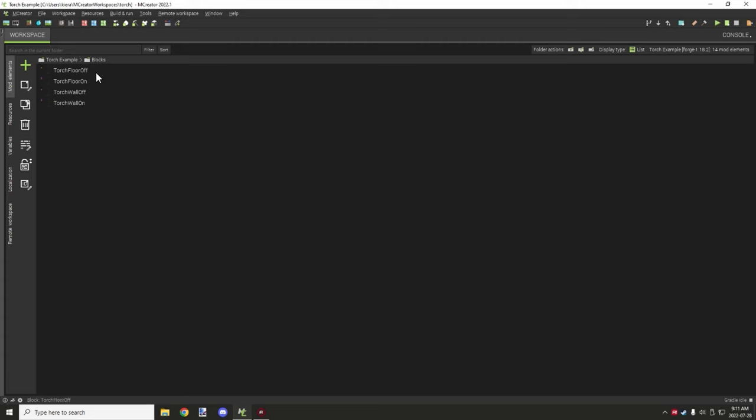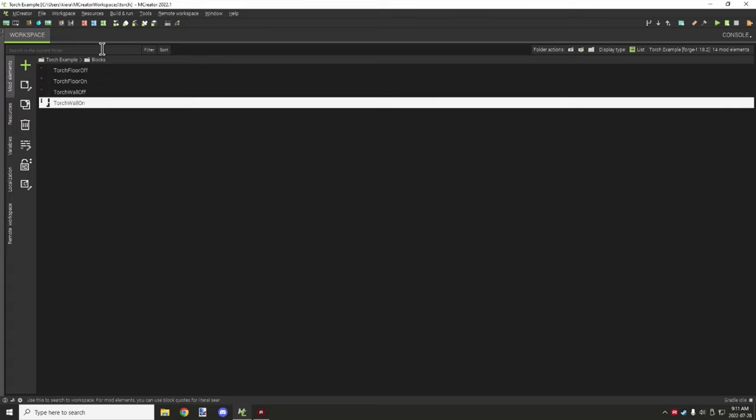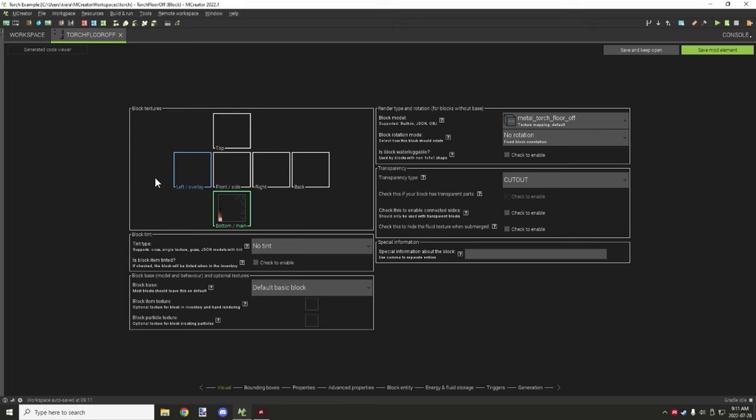I'll cover a couple of important features we need to focus on when setting it up. Most other settings are customizable — only the ones I focus on require certain specific settings. You might notice there is a floor off, floor on, wall off, and wall on block. I'll provide the Blockbench models used in this tutorial in the workspace. Looking at the floor off block first, we've set up the texture for the bottom, set the floor off model, no rotation, and it's set to cutout — that's the important thing.